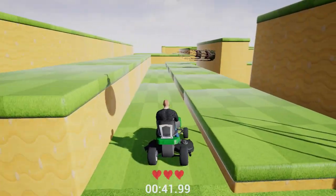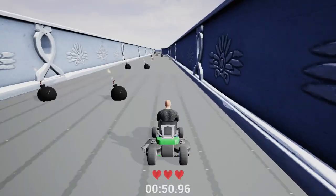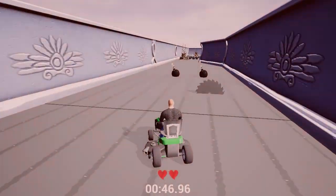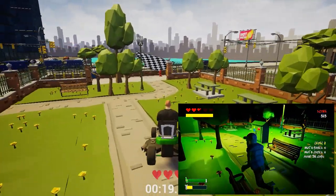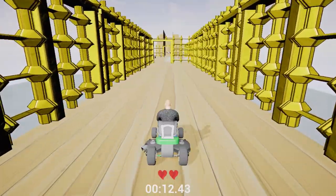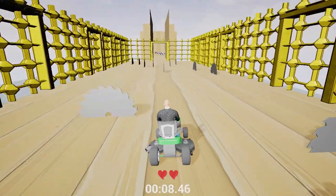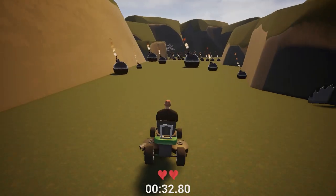The levels themselves are constructed from store-bought Unity assets and, as expected, they have absolutely no consistency when it comes to themes. Some of them are pre-made environments, including the two level assets used in the Drunken Fist games, while others are a mishmash of random objects and terrain strewn together to form tracks, which — like in previous games — you may or may not have to adhere to.